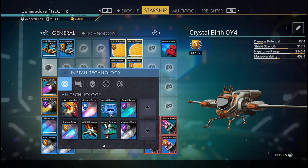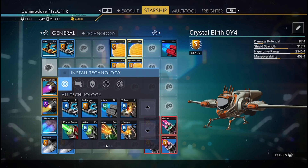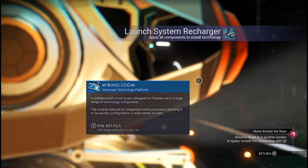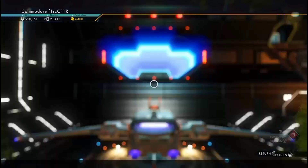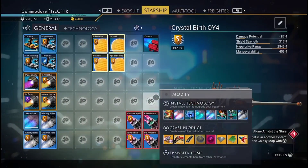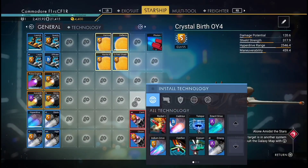Now we're going to put the large thrusters in. You've got two basic sets — those are the ones you get from the space anomaly. You can pause the video at any time to see what resources you need to craft a part. It's always worth dismantling one ship to upgrade another. Now I'll put the phase beam in — that's the basic stock phase beam you get up in the anomaly.